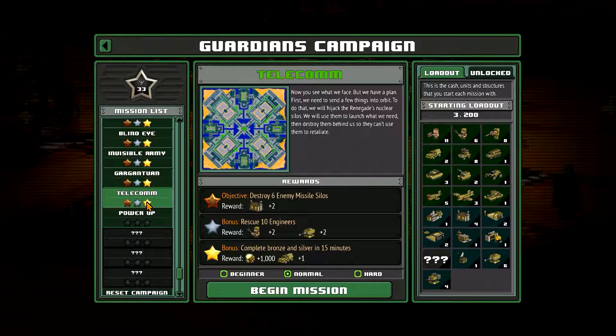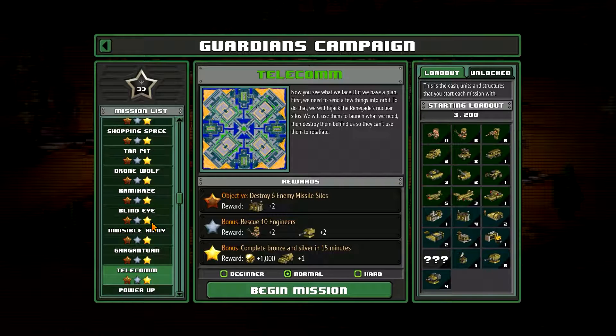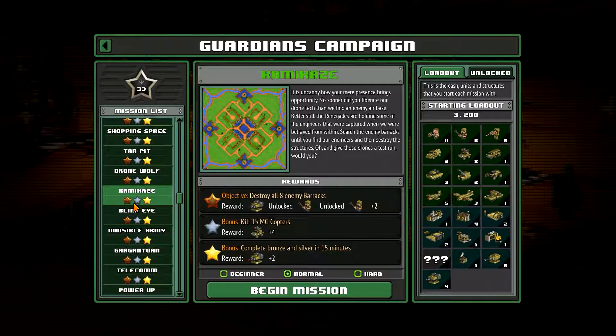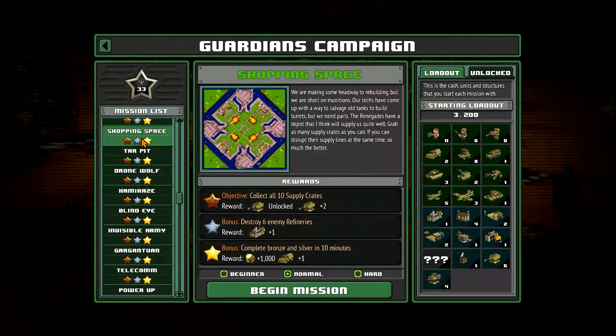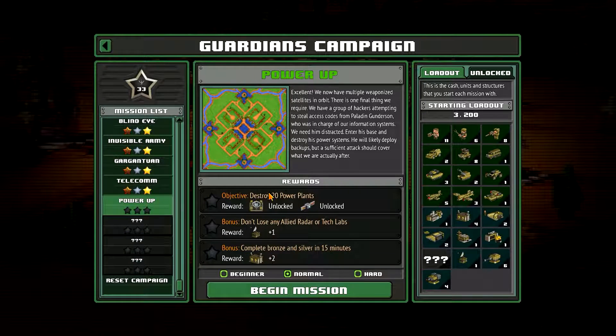Last time we did Operation Telecom and it was a close call — we got it with like 10 seconds left or something like that. I have gone back, and it was Shopping Spree. I went back and got the gold reward in that one, so we have a little extra cash and a couple of extra harvesters for today.